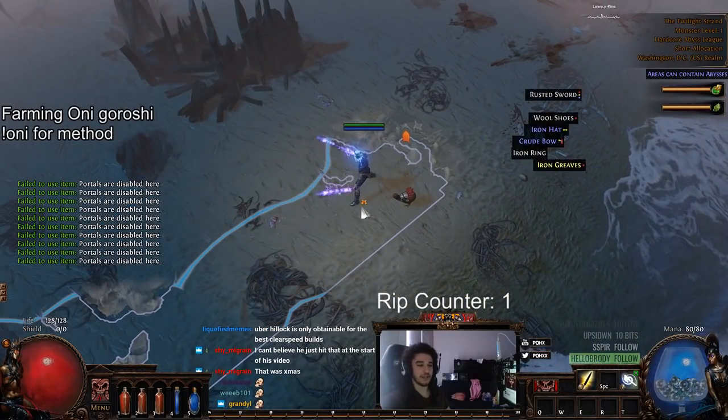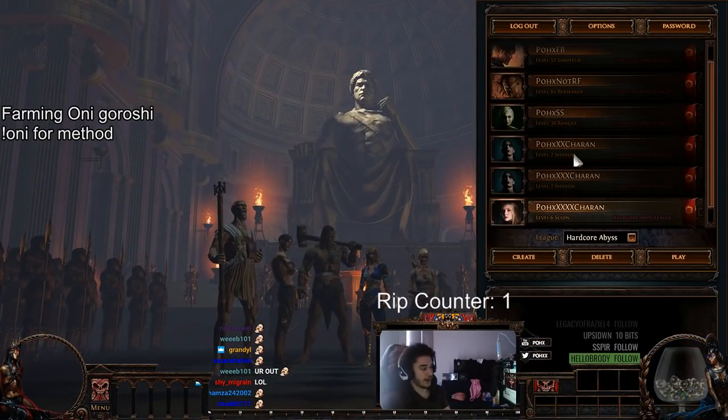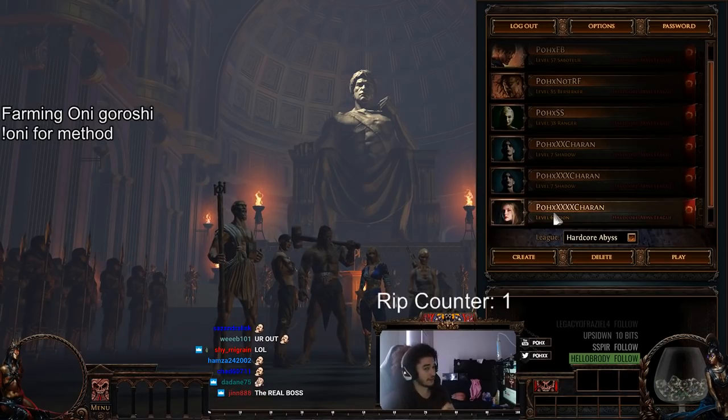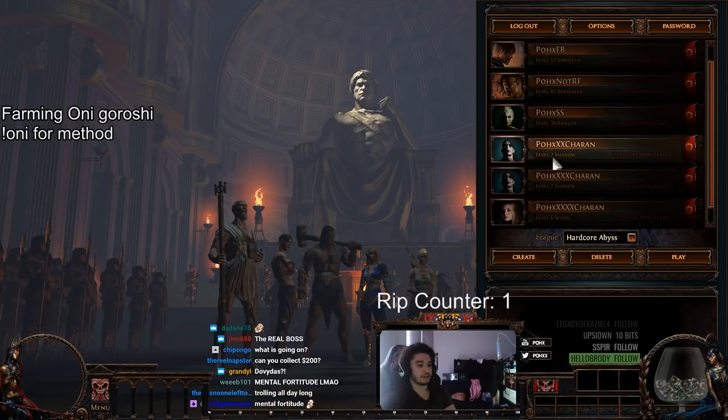This is you versus mental fortitude and Hillock, so you have to log off and go on to another character. After you log off of that character, you cannot log back into it for - I believe - 90 seconds. I think that's how long it takes to reset Twilight Strand. I don't know the exact amount, don't burn me. That's why I made multiple characters.